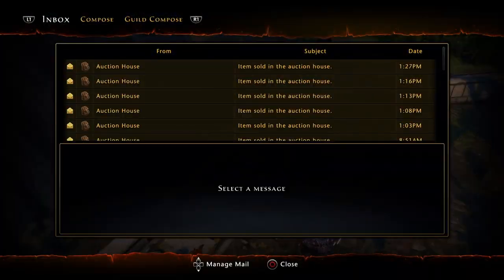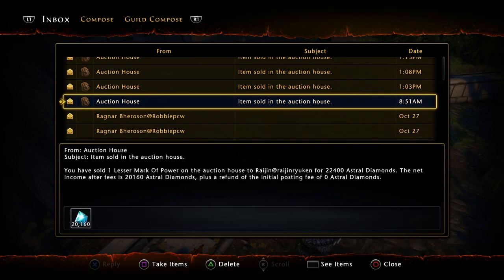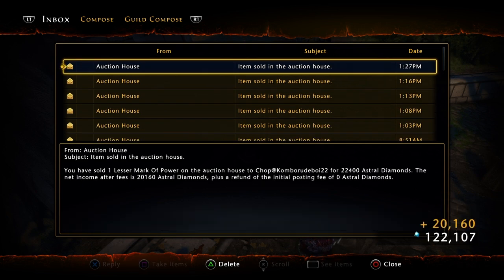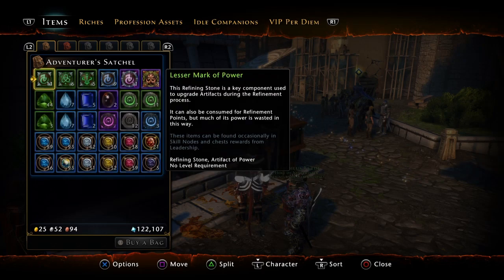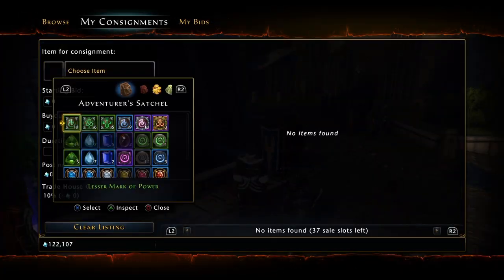If we head over here and check our mail, I have already posted some lesser marks of power and they sold for around 22,000 astral diamonds each. If we claim the items we've sold so far, you can see the astral diamonds start to rack up. It is an amazing method to getting astral diamonds — very quick, very easy.